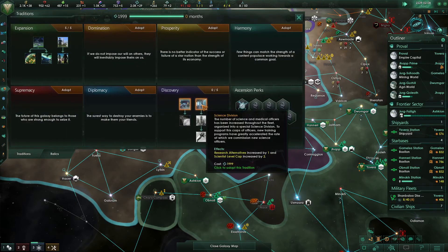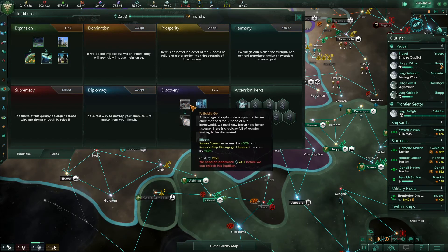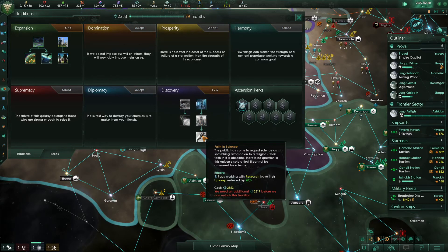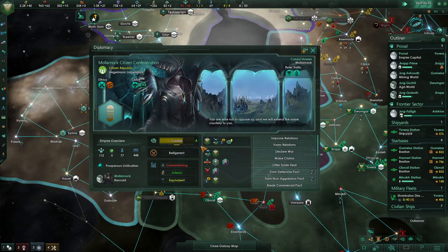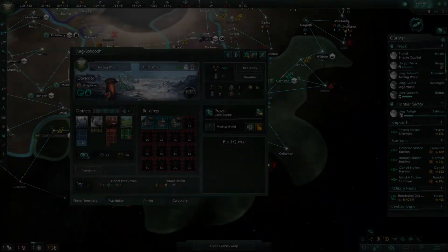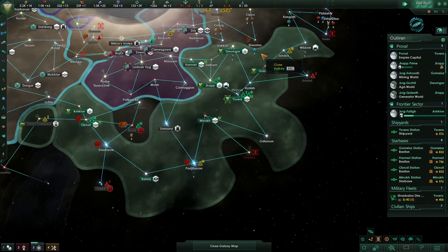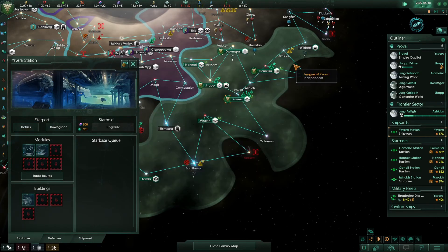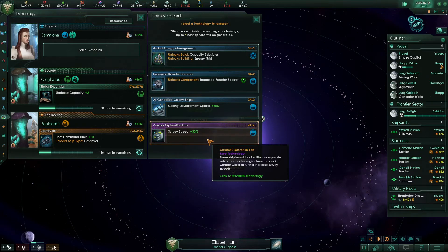With traditions, I'm going to grab the science division tradition first — I've explored most of the galaxy, so 'to boldly go' isn't going to be as useful now. I'll probably fulfill this tree up to the minus 20% upkeep, because that's going to be quite important on our research — we've got quite a few labs. Now we have the trade pact with this empire — that should improve how much they like us over time. We are over our star base cap, so that's increased our star base upkeep by 25%. But we have a 20% reduction from our expansion tradition, so we're only 5% over base cost.